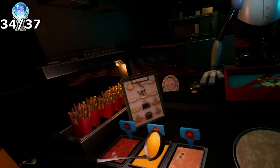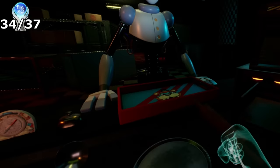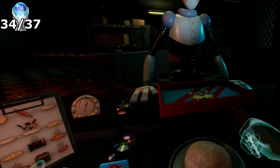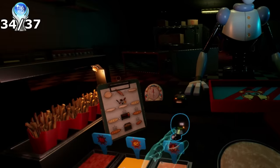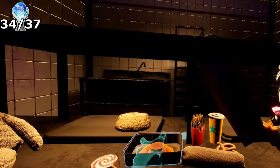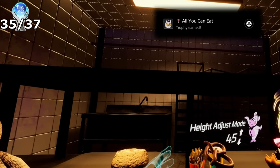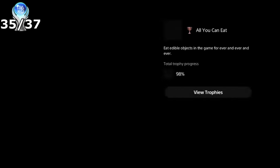Trophy 34 was to eat edible objects in the game — forever and ever and ever. It sounds simple, like consuming every edible in each possible level, so I had to visit every food prep area to consume every possible food, even applying the sauces to each food item. I also had to eat all the food in the hub area after unlocking them from the prizes, eat the candy in First Aid, and even go into the arts and crafts section where some materials are edible.